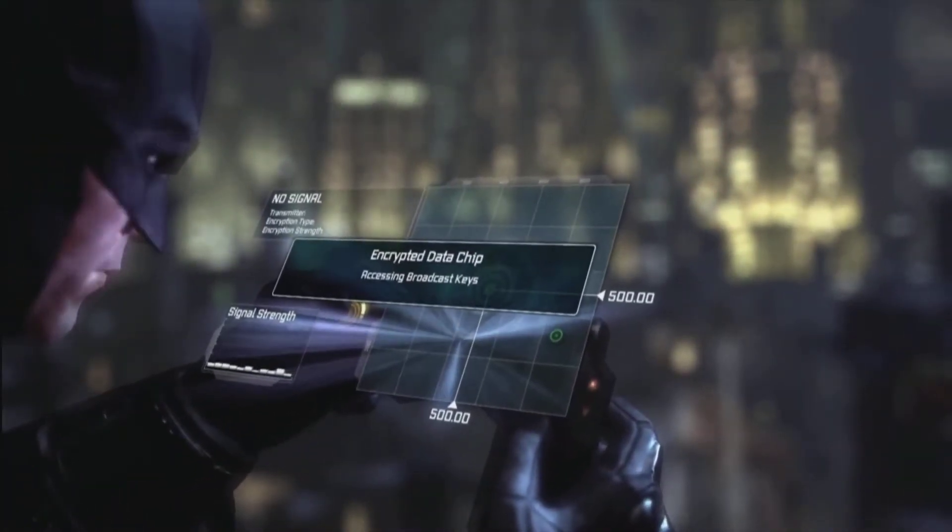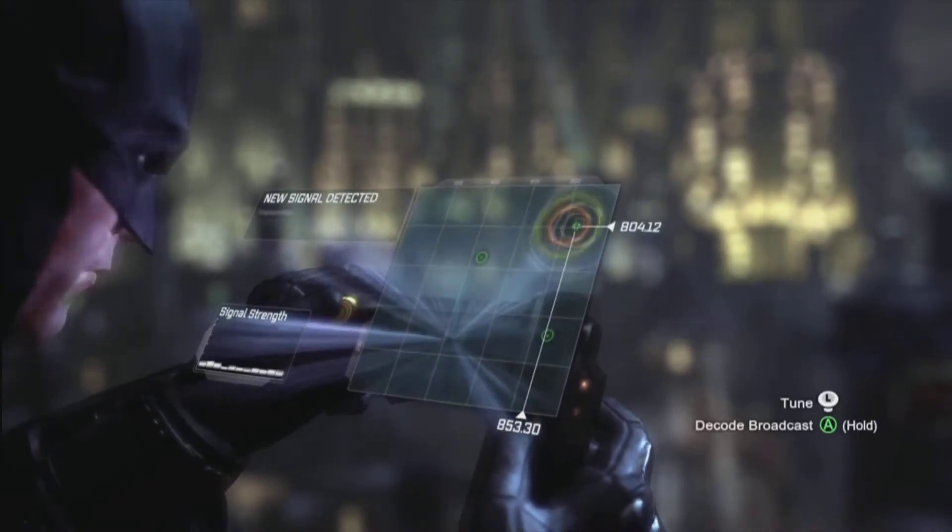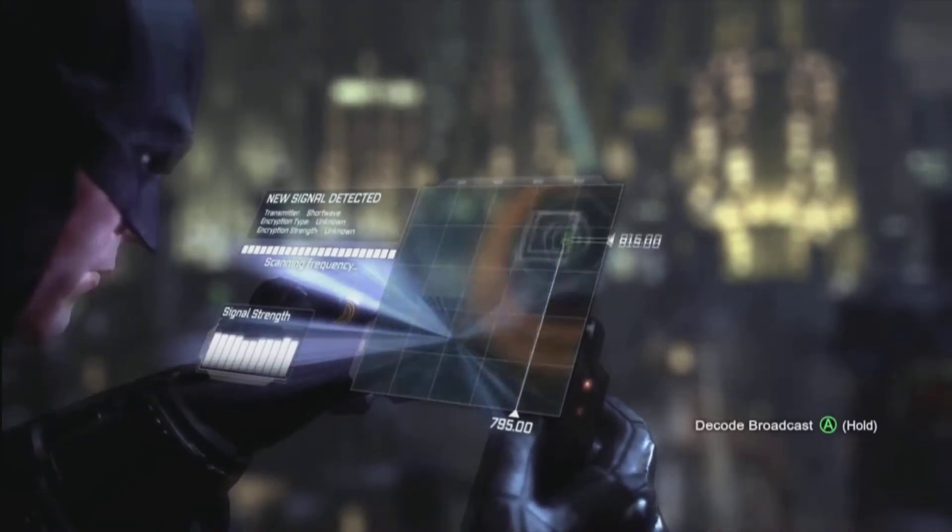This part is pretty easy. You just basically move your cursor up to the glowy circle, press and hold your A button, and it will decode — that's all you have to do.